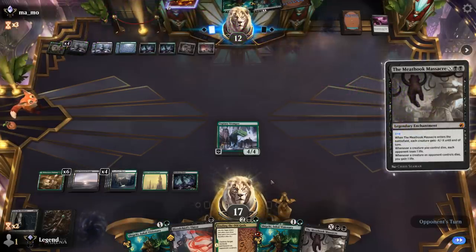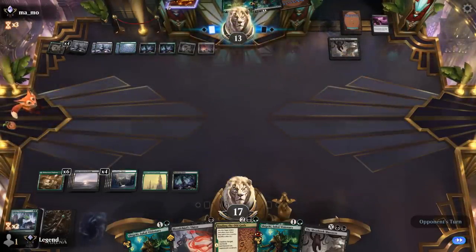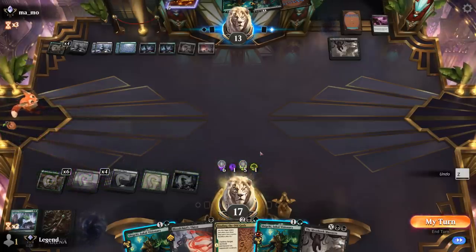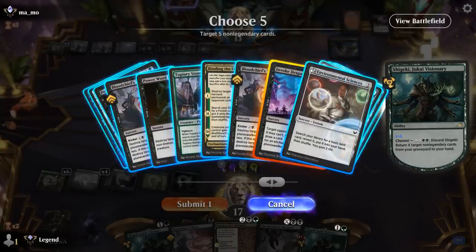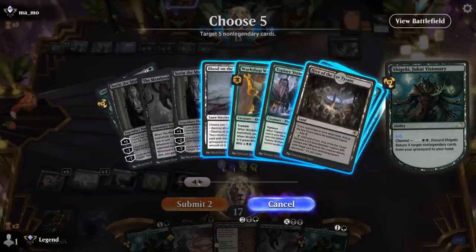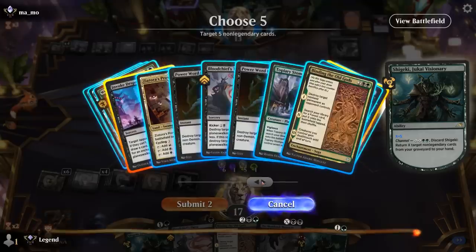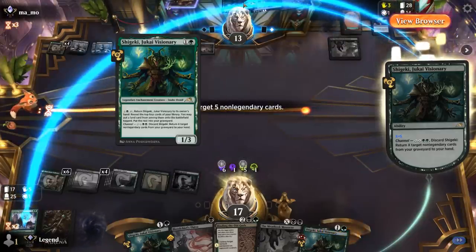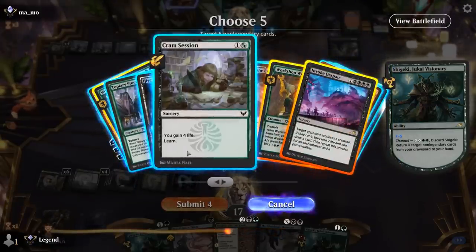Massacre for 4 will clean up the board, then we float all our mana and Channel for X equals 5 — getting back double Invoke Despair, plus maybe double Workshop Warchief and a Topiary Stomper. Opponent can also get back their sweepers and some exile removal, which helps against our Warchief, but we can also Blitz. Then maybe a Cramp Session to learn. We get to untap and consider double Blitz Warchief, plus Meat Hook Massacre for 0 for extra damage.